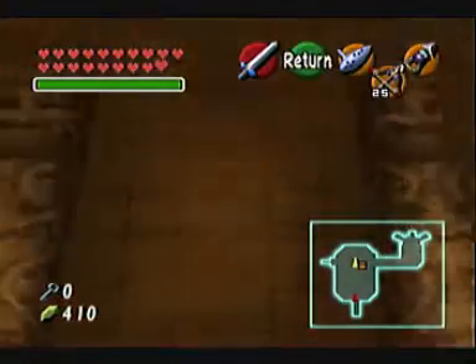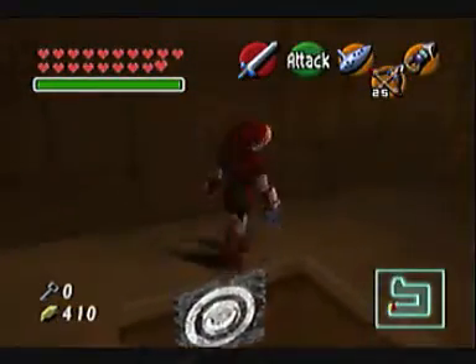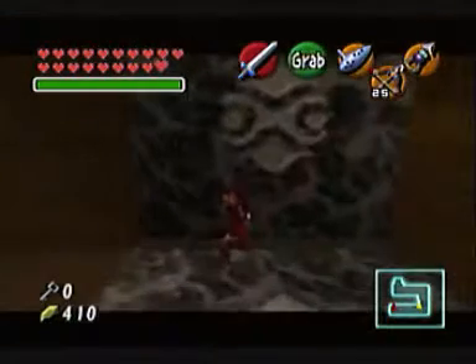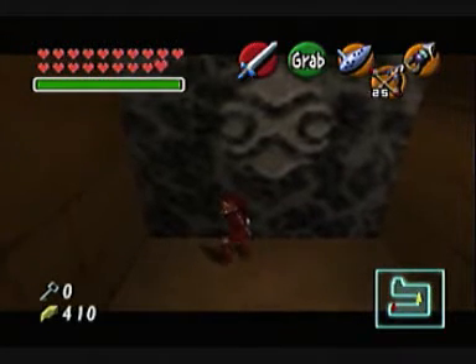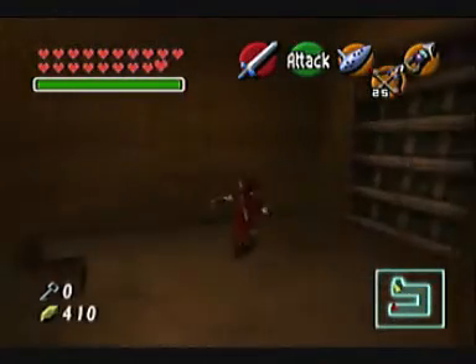Anything I can do up here? Oh, I see where I'm supposed to go. Let's get up there. I've got some nice little gauntlets here I can push things with. Now we can go ahead and move this block. This is basically a shortcut right back into the heart of the temple. So now we can approach that one room with the rusted switch — we can come at it from the other side, which I think is pretty much the only way to get to it as an adult.